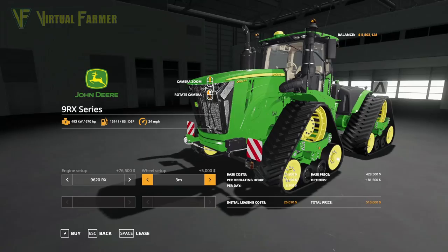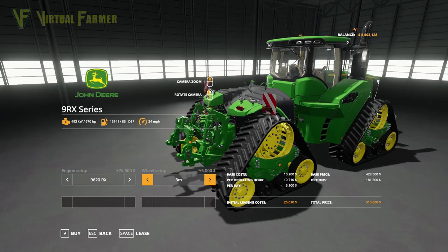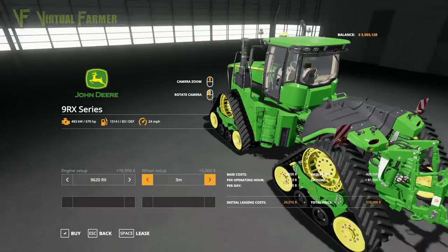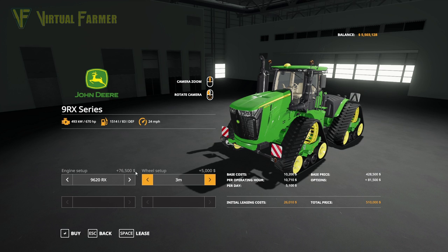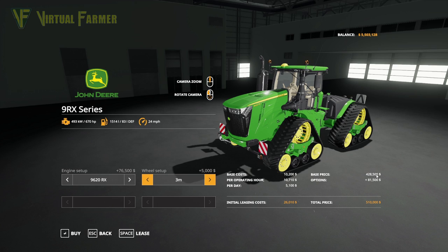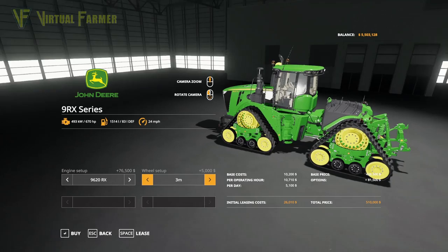One of the nice things about this mod is that it has 3D model tracks — we started seeing these come in with the Claas Platinum Edition — and it's just an absolutely gorgeous model. If you go up to maximum spec, that's an extra $76,500 for the biggest engine and $5,000 for the three-metre tracks, adding $81,500 to the initial $428,500, taking you up to a whopping $510,000 for the full spec. Half a million, but an absolutely gorgeous tractor.